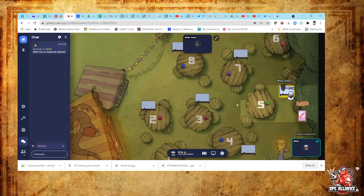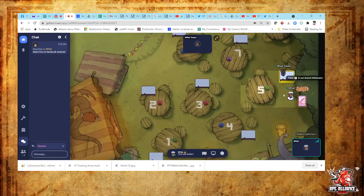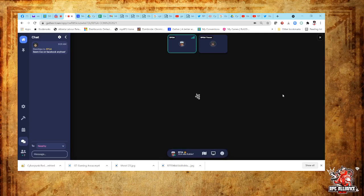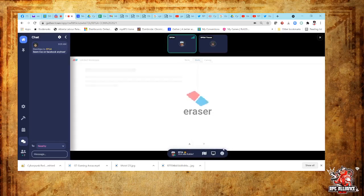Trevor is the expert on whiteboards. As you can see on your screen, we are in our Gather Town space. We're at Table 5 in the Octopus's Beer Garden gaming area, and you should be able to see Trevor and I's little avatars walking around. Trevor and I are going to go into the whiteboard, and Trevor is going to show us how to use it. I'm going to press X on the whiteboard and you'll see it up on our screen.